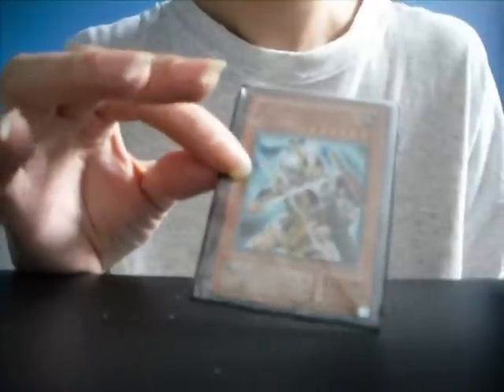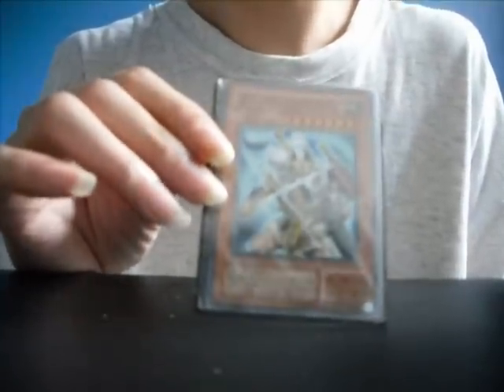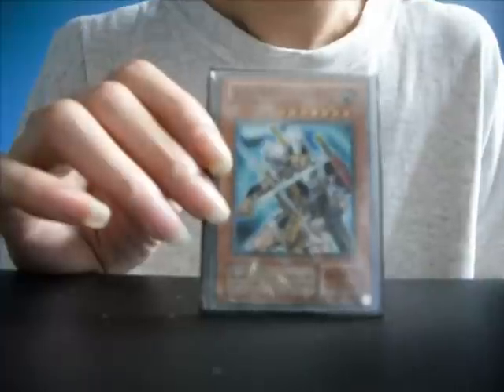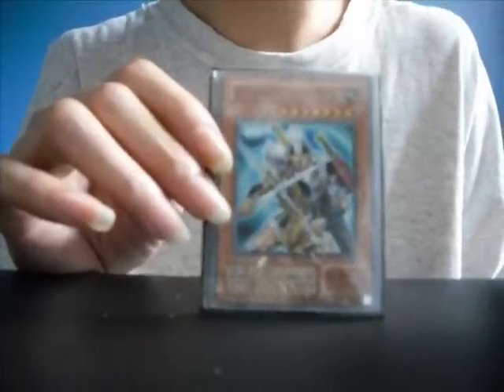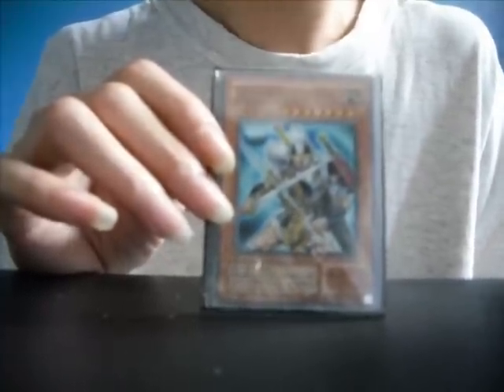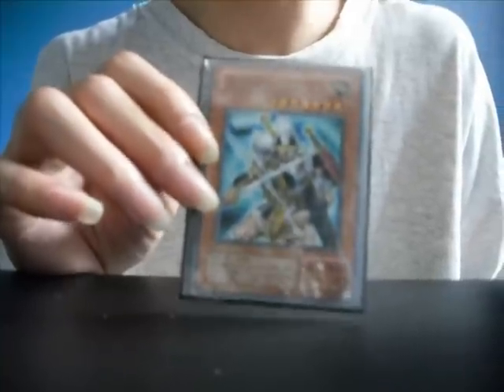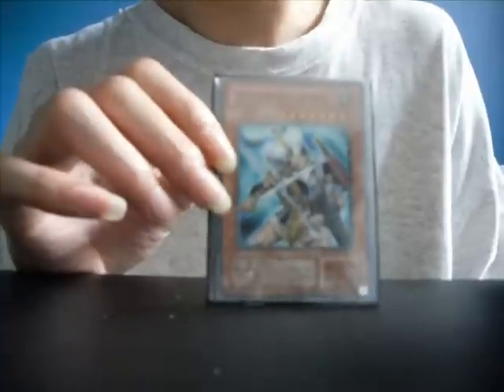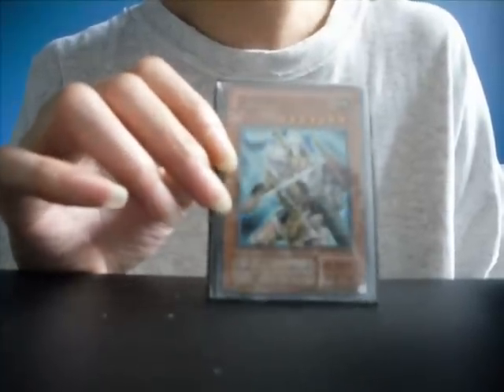Moving on to my higher level monsters — I have 4. First off, Sword Hunter. The effect: a monster destroyed by this card as a result of battle becomes an equip spell card. At the end of the battle phase, increase the attack of this card by 200 points. Level 7 monster, 2700 attack with 1700 defense.